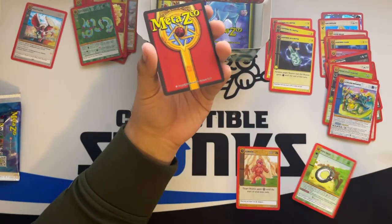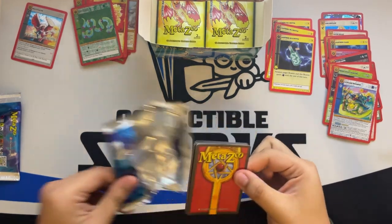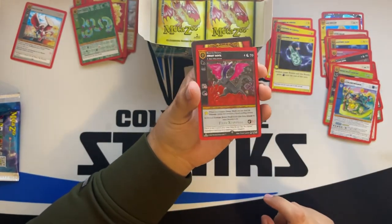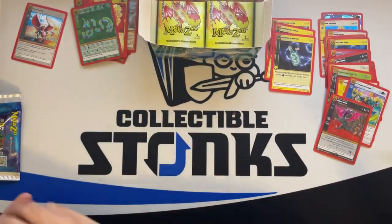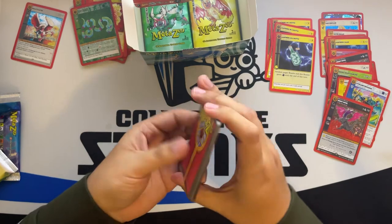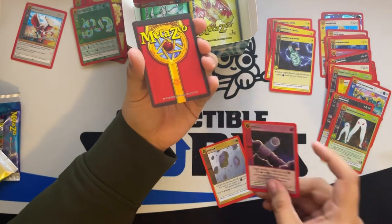With Wilderness coming out at the end of March, from what I've heard MetaZoo will always have the same amount of print run for first edition product going forward. We got another full hollow Jersey Devil! No Lightning in a Bottle, but we're actually over the average — most boxes get about two to three, and we got four. We got like four packs left. With Wilderness coming out, those serialized cards will likely go for a lot.